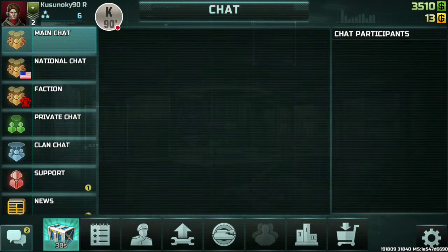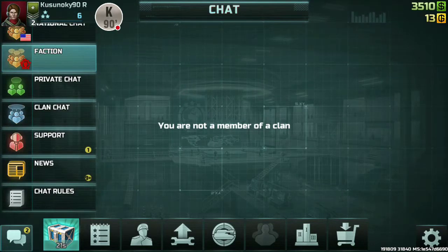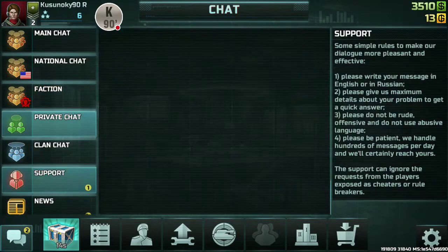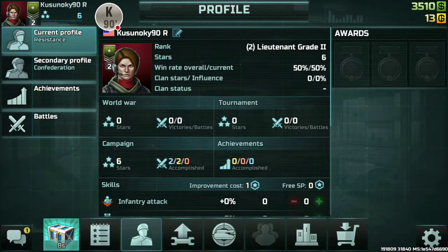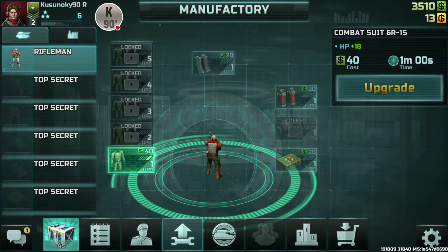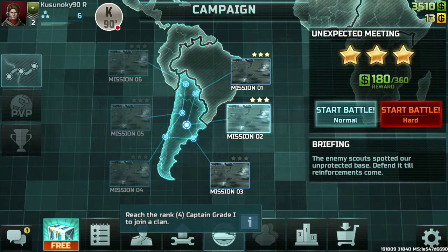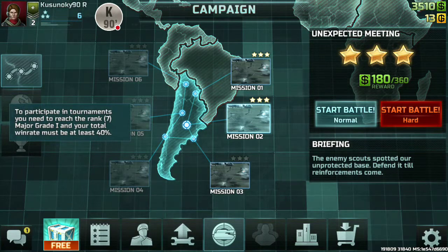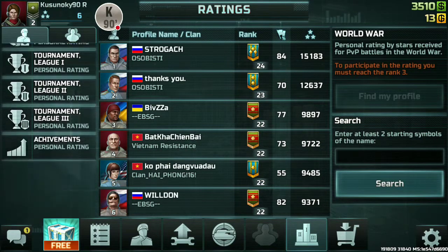I see — there's faction, mayor, clan, support, news, and rules. I want to see if I can see players who are playing the game, but it doesn't look like I can. Actually I can see the rank. To join a clan, I have to finish the first region to open PvP. And there is a tournament also — it shows the world war personal rating.